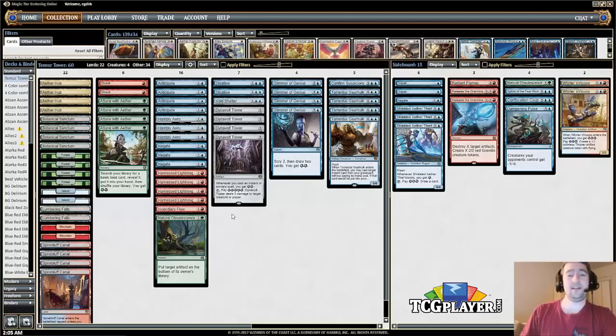Three copies of Horribly Awry — I started at zero, then went to one, now I'm at three because the card is just really strong. Against Four Color Saheeli it counters Whirler Virtuosa, Rogue Refiner, Felidar Guardian, and similar threats. You can sometimes get Scrapheap Scrounger out of Mardu as well. It's just been impressive.